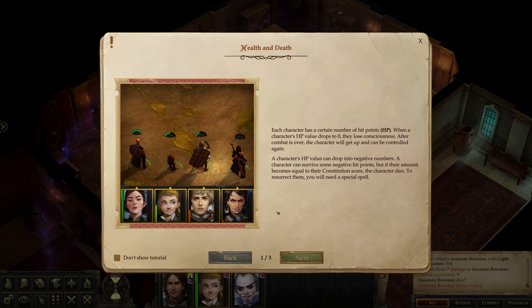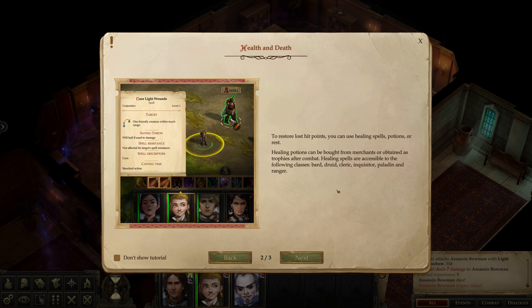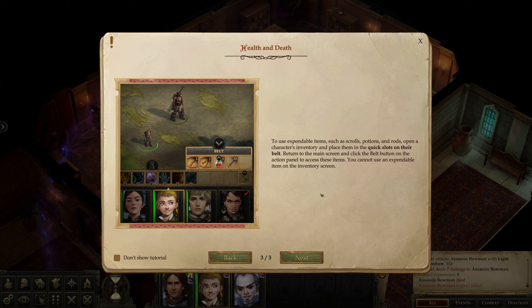I just lost two of my characters on like the second or third battle. When a character's HP drops to zero they lose consciousness. After combat the character will get up. HP can drop into negative numbers - a character can survive some negative hit points, but if their amount becomes equal to their constitution score, the character dies. To resurrect them you'll need a special spell. Unless it's my main character, then it's just game over. To restore hit points you can use healing spells, potions, or rest.